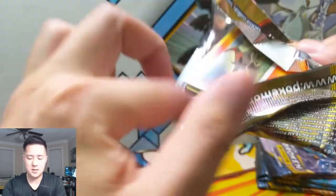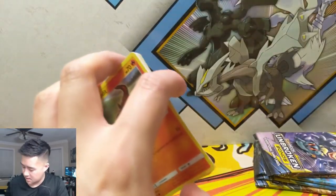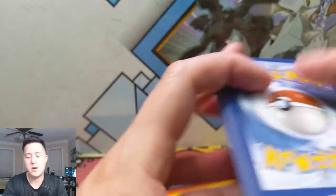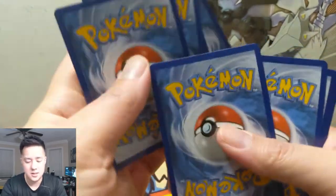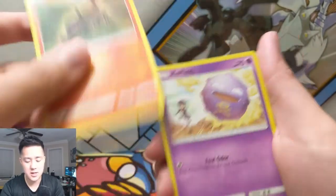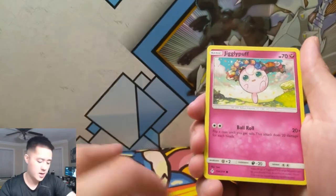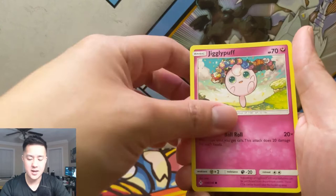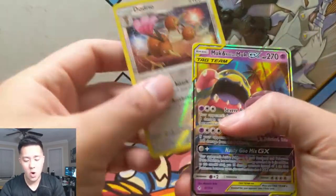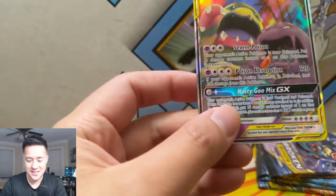Come on, let's light this thing up! Here we go — is this gonna break our bad streak, get our first secret rare maybe? We got a Klefki, Porygon 2, Salandit, Koffing, Diglett, Zubat, a Jigglypuff with like a lay on her head, Dodrio — and then oh yes! Finally we got our Muk!